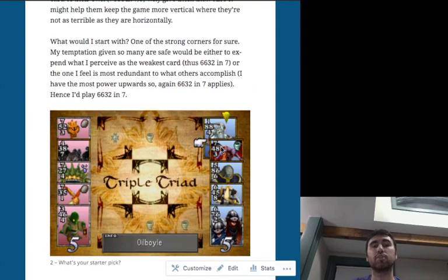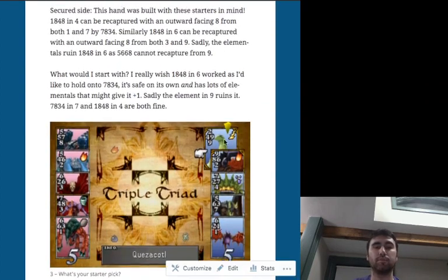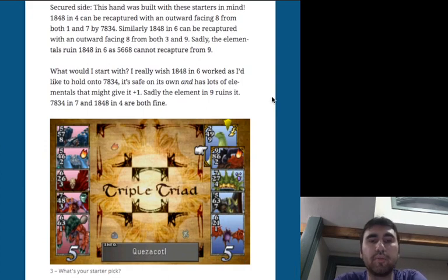Here's a third hand — elements are in play, which can ruin squares that would otherwise be safe. Their super card is 7 up, 8 right, 8 down, and 6 left — pretty balanced but slightly weak left and up. One starter to consider is Ifrit (9-6-2-8) in square 9, but there's an element there so it becomes an 8-7 corner instead of 9-8, and suddenly 7 can be beaten by their 8, making it no longer safe.